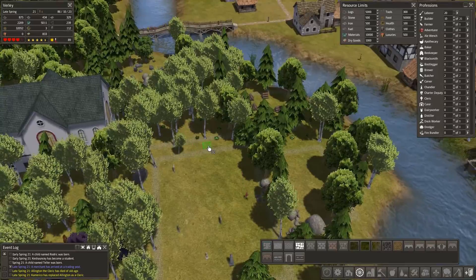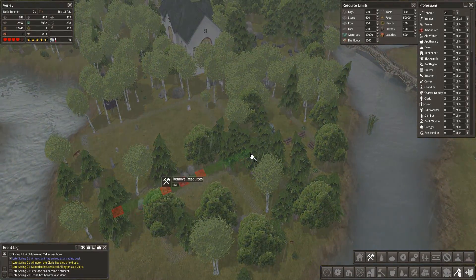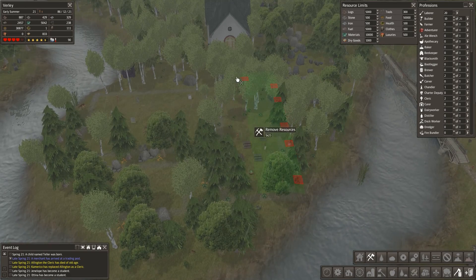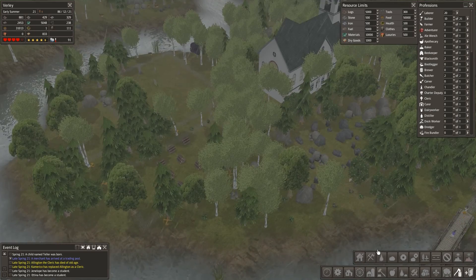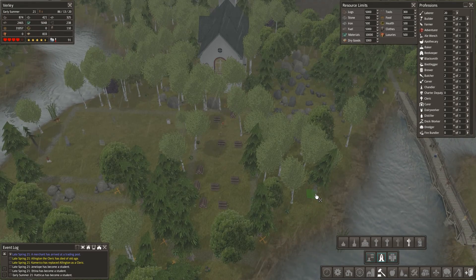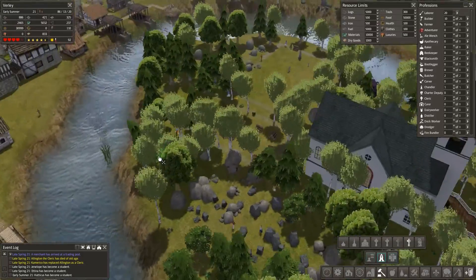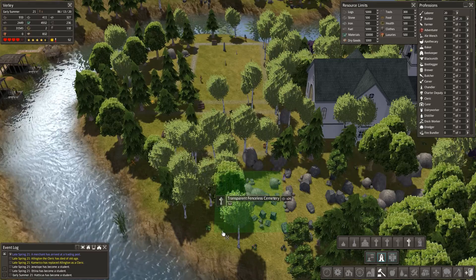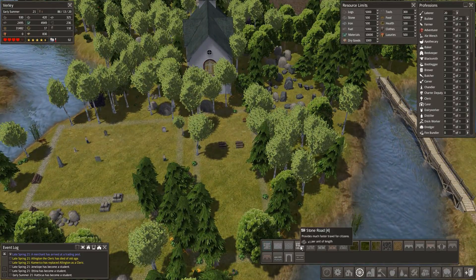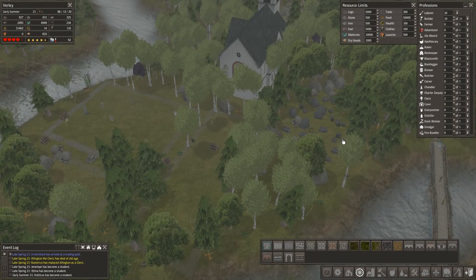I might need to move some of these trees as they do get in the way. I won't wipe them all out just yet because I'll probably plant my own trees so I can decide what I want in this area. I might even be able to squeeze another graveyard in. This one seems to hold an awful lot of people so it's going to be like the perfect place.